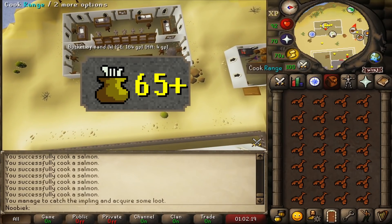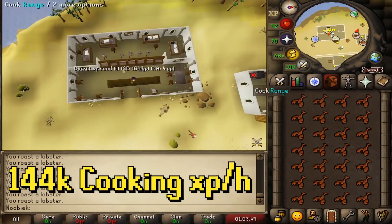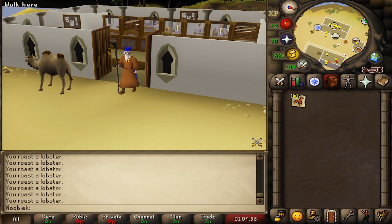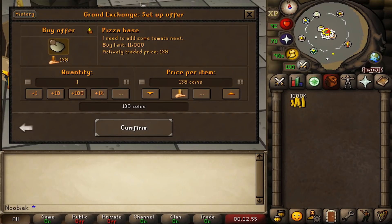Raw lobsters require 40 Cooking, with 65 plus highly recommended. XP rates range up to 144k per hour and profit is over 75,000 GP per hour, making this a pretty solid method.